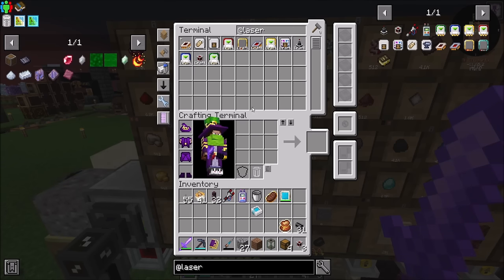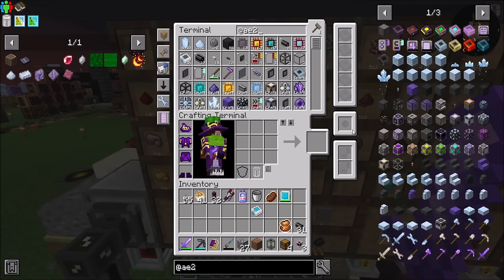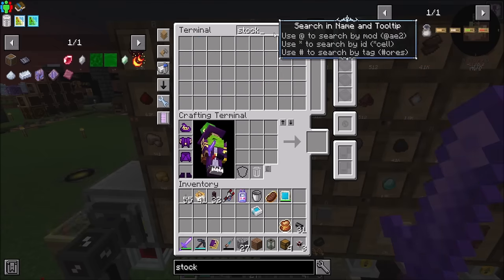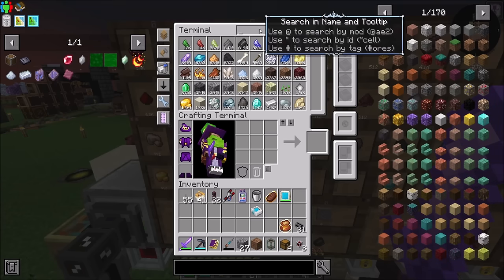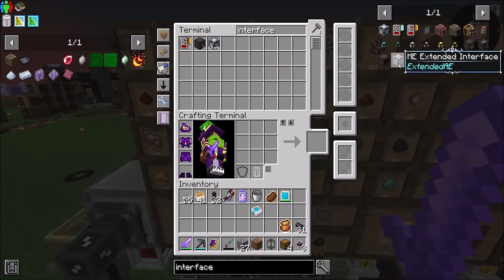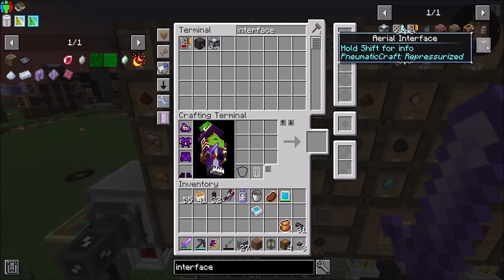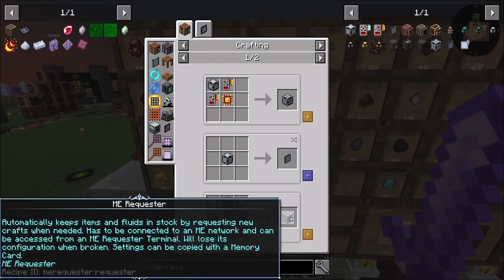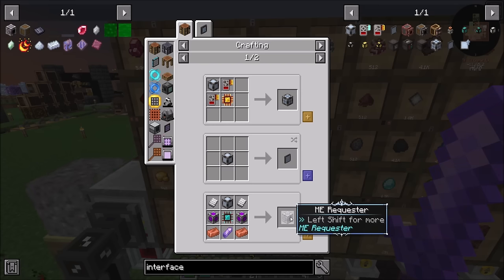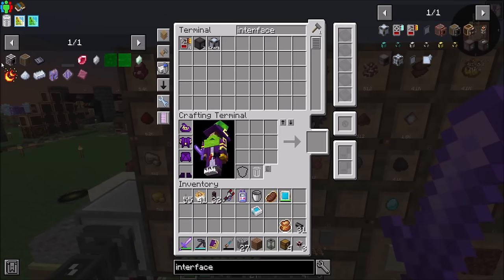Is there an AE2 keep-in-stock kind of deal? I don't know what it would be called. Extended interface? ME requester — is that it? Automatically keeps items and fluids in stock by requesting new crafts when needed. Has to be connected to an ME network and can be accessed from the ME requester terminal. Will lose its configuration when broken, but says it's going to be copied with a memory card. Should we try it? It's not terribly hard to make, so let's see if we can use this to keep a certain amount of silver in stock at all times.